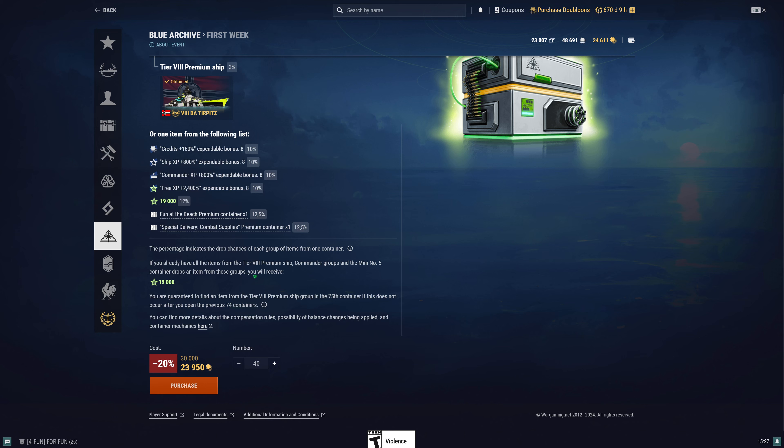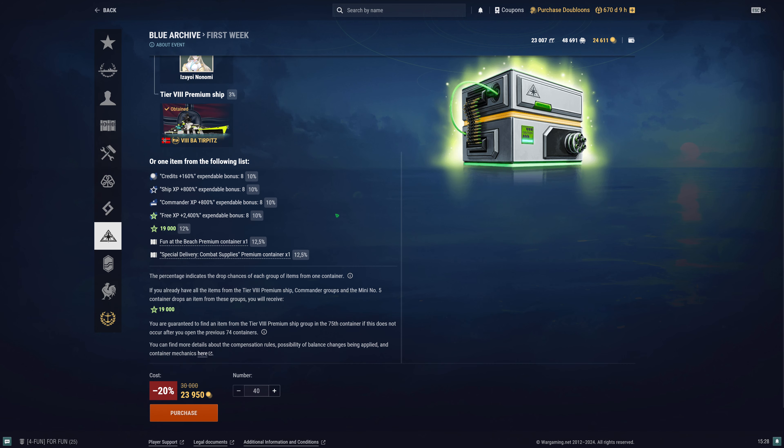We're going to talk about that right now. First, you should remember it is a 74 container right there. And here we go: number 5 container has a guaranteed drop rate. If you already see that information — the 12.5% right there, and that is a total of 15%. That's pretty much 15%, 25% right there, then that adds up to 75%. That's a total of 100% — pretty much calculating right there.